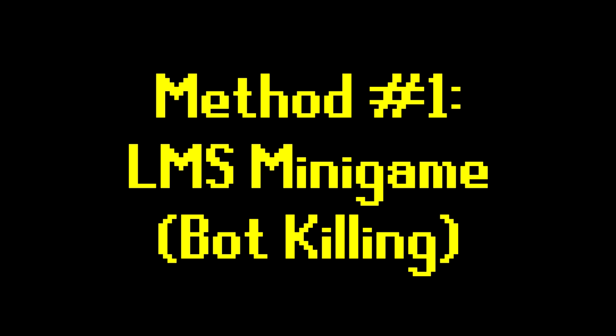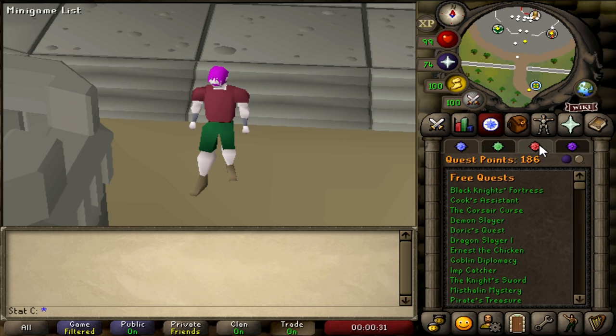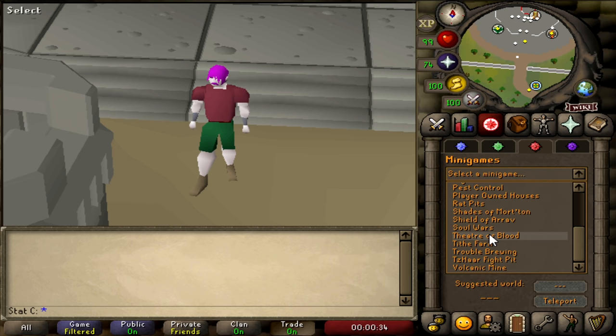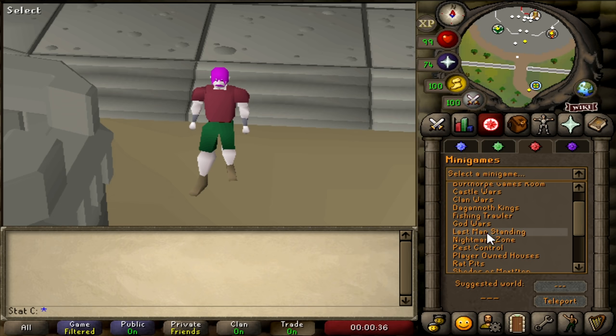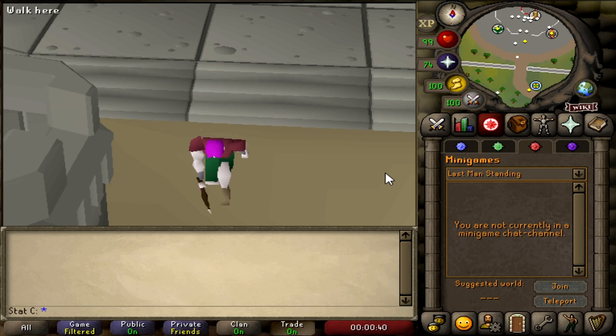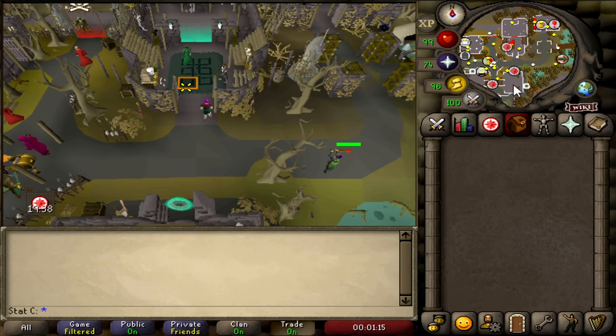For method number one we're going to be doing Last Man Standing, a minigame that is now free to play — which in my previous videos it wasn't. What you're going to do is click the quest tab, then hit the red quest icon which are the minigames, scroll down and find Last Man Standing, and then just hit teleport. You can do this on a fresh level 3 account.